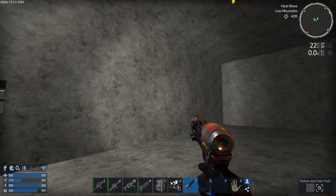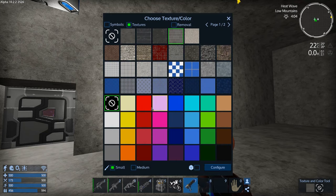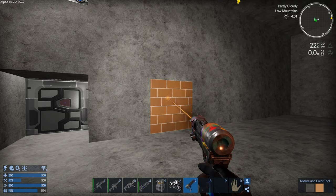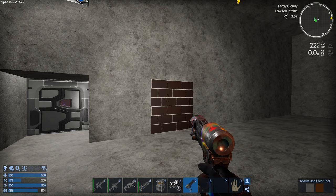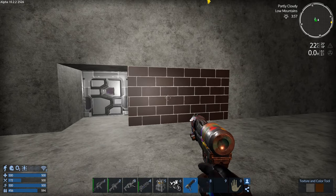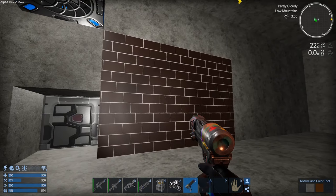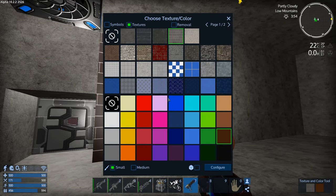Cinder block — how does that look with a nice light brown? Let's see... nope. Dark brown — that's not bad. Okay, I don't mind that. Yeah, I definitely want to keep the cinder block thing.